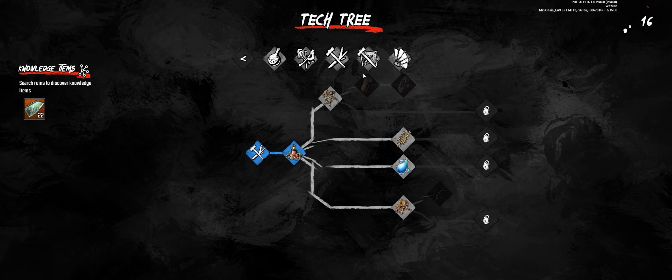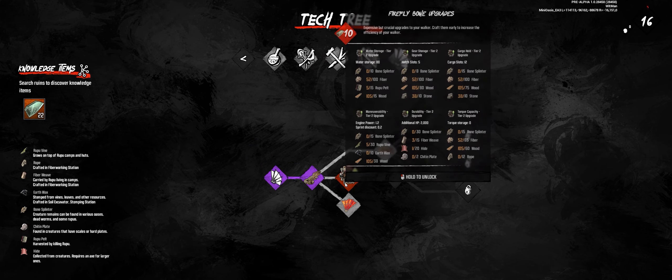Let's find the walker wings — right about here. It says 'expensive but crucial upgrade to your walker, craft them early to increase efficiency.' Water storage: 80, hatch slots: 5, cargo slots: 12, maneuverability tier 2 upgrade.